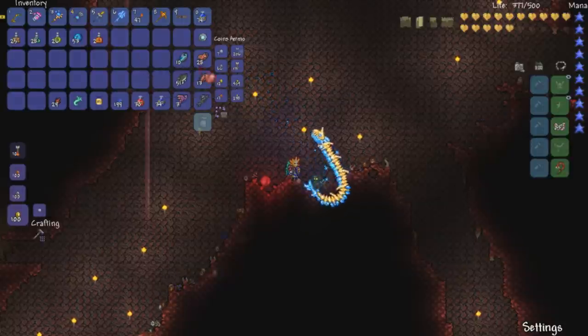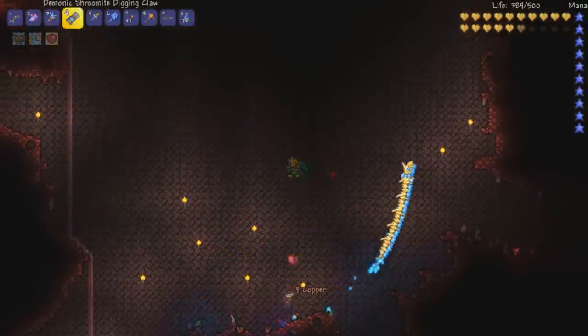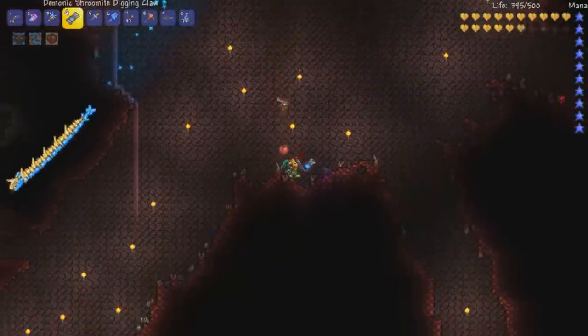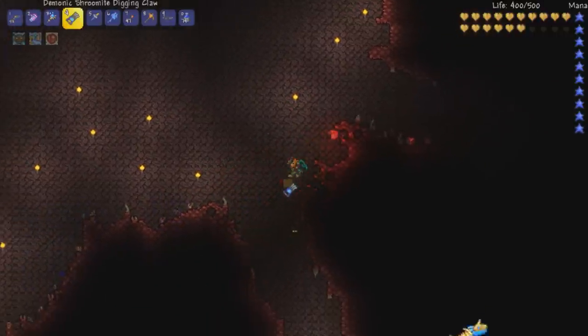You can pop it in your light pet area. And you just got this heart that kind of just bounces around and stuff, and leaves a nice little blood trail as it bounces around.